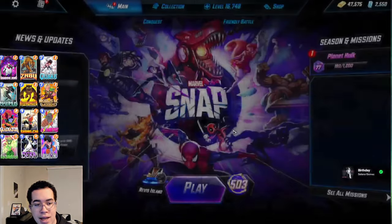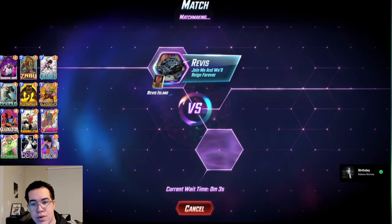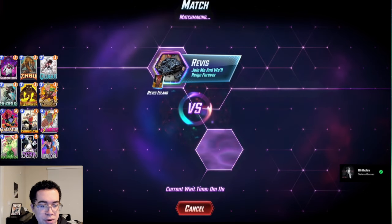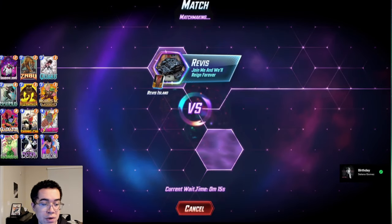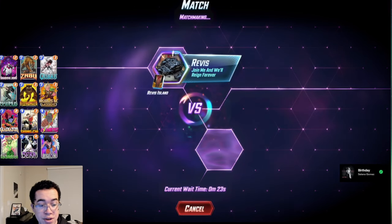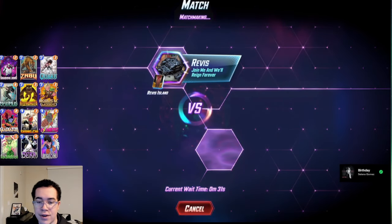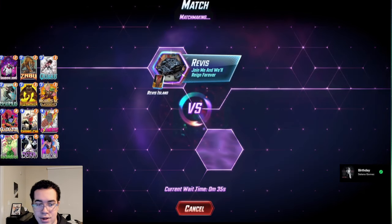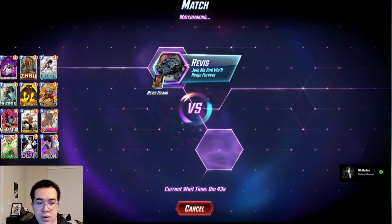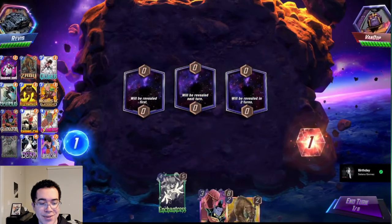The last two cards I didn't mention are Legion, which is our way to control the board — get rid of Stormlands, get rid of Limbo, and it can do some cheesy stuff depending on what locations are available. And lastly we have Quake, which is a recent addition. You'll see versions that run Jeff, versions that run Lizard. I think Quake is definitely the 12th card in the list — the most replaceable. I think Killmonger is also slightly replaceable, since a lot of Killmonger targets are also Shadow Kingable.